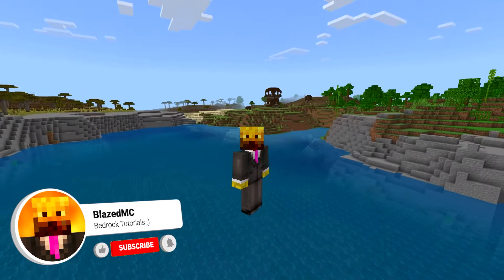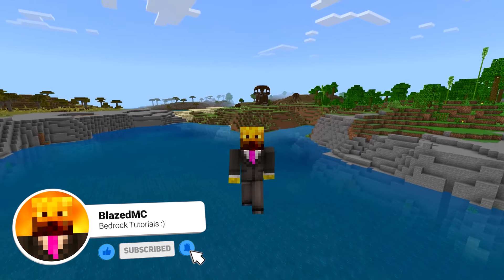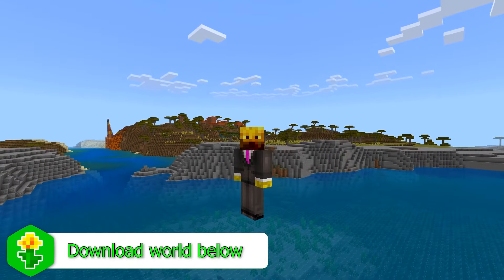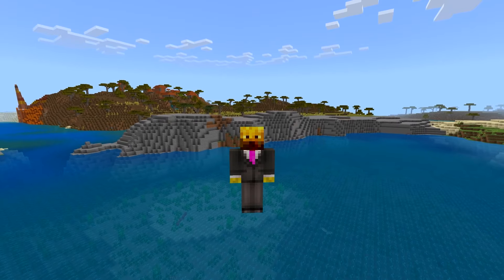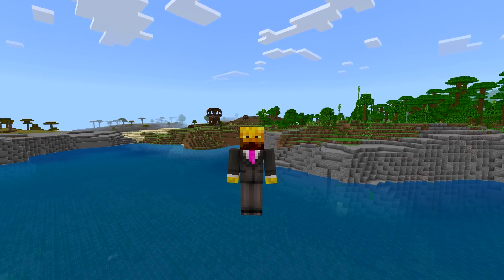To start this farm off, go ahead and find a pillager outpost like I found behind me here. You're going to want to go 150 blocks away from that pillager outpost, including any villages — you want to be 150 blocks away from those. When building this farm, you don't want to be close to any mountains, because otherwise your mobs might spawn on the mountains and not inside of your farm.